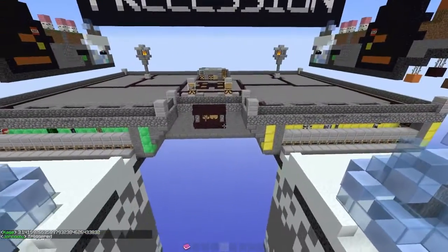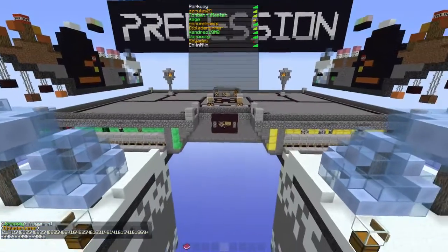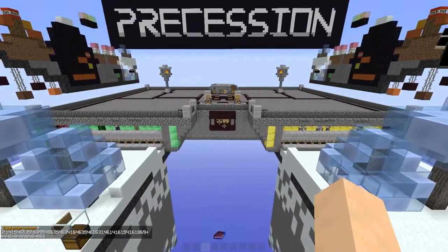And you can right click on people to see the inventory, or you can do slash VI space their name. It'll give you the feather and the compass. Alright, awesome.